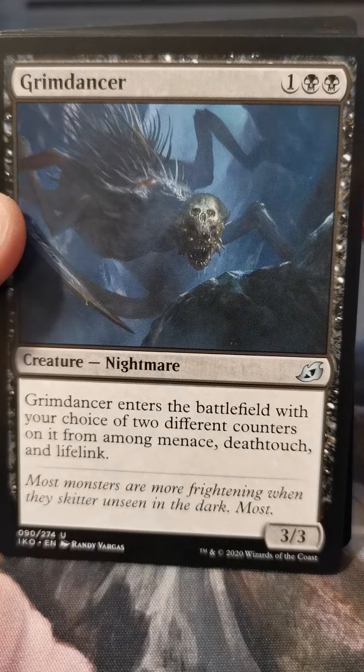Call of the Death Dweller — get some of your little creatures back. Grim Dancer — pick which abilities you want. Ooh, a Slitherwisp — fantastic. Ooh, a foil Mountain — everybody loves a good mountain. A regular Mountain. A Human Soldier token — only one-sided in the regular packs.